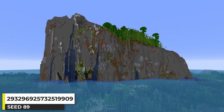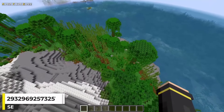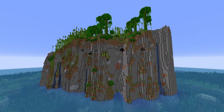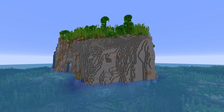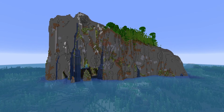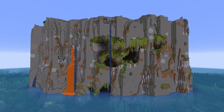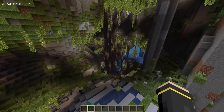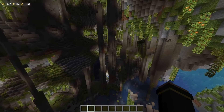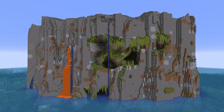This Minecraft seed is just incredible. It's a stony peaks island with a section of bamboo jungle and, of course, cliffs. The jungle vines on one side look awesome, and on another side there's a big lush cave opening that looks so cool. The lush cave itself is multi-layered with a few pillars — really cool. The lush cave cliff is just great. Such an awesome island seed.